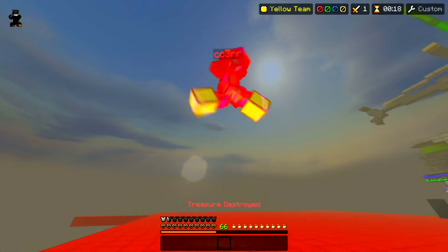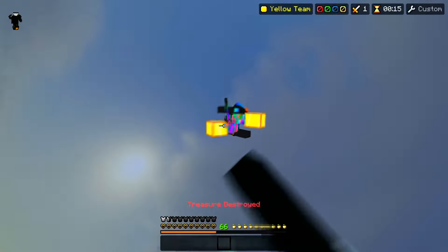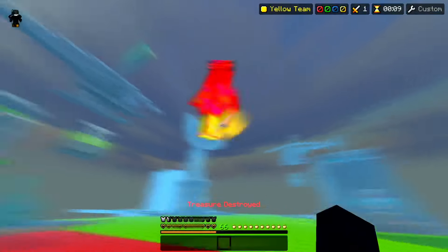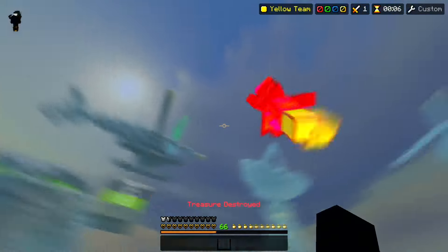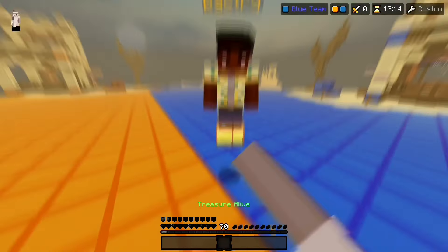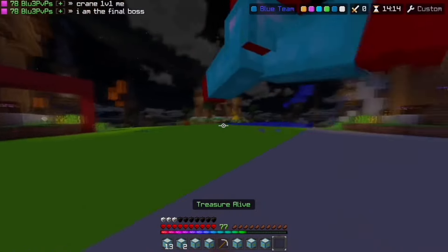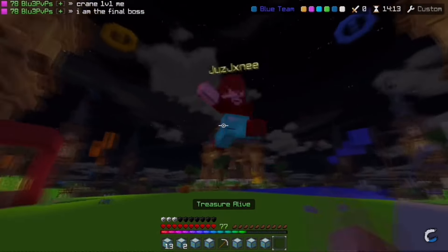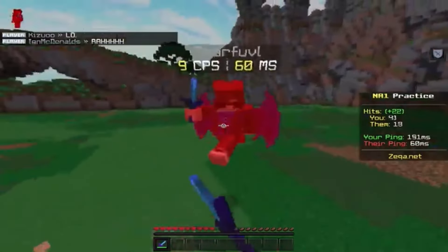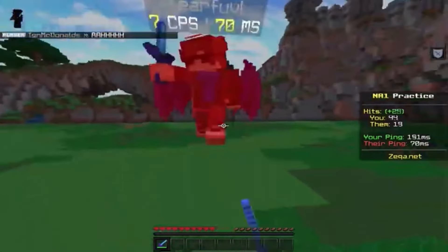Where to aim varies between what ping you have. For 0-30 pinged players, aim at waist first hit, bob down your crosshair to the feet on the second hit. For 31-60 pinged players, aim at the middle of the chestplate first hit, bob down to waist second hit. For 61-100 pinged players, aim just below the head first hit, bob down to the middle of the chestplate second hit. And if you have any ping above 100, aim at the middle of the head first hit, bob down slightly below the neck second hit.